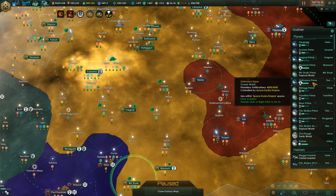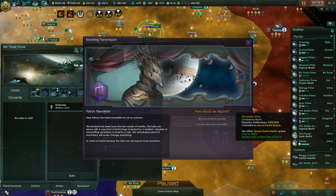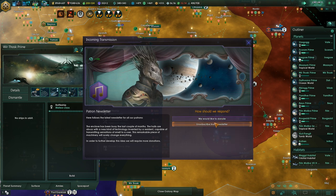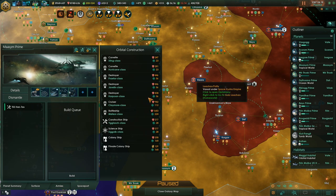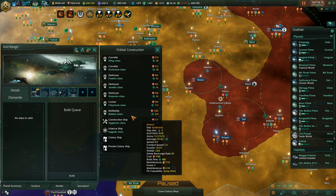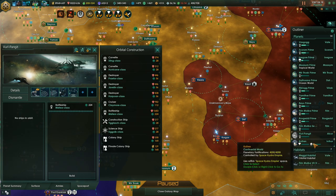We got 30 battleships here already, plus 17 from the vassal. There's one pirate ship in that fleet we don't need. We'll keep queuing up battleships - we have enough money, but we need some minerals for the actual upgrade. We also need one more spaceport here - we didn't have one.